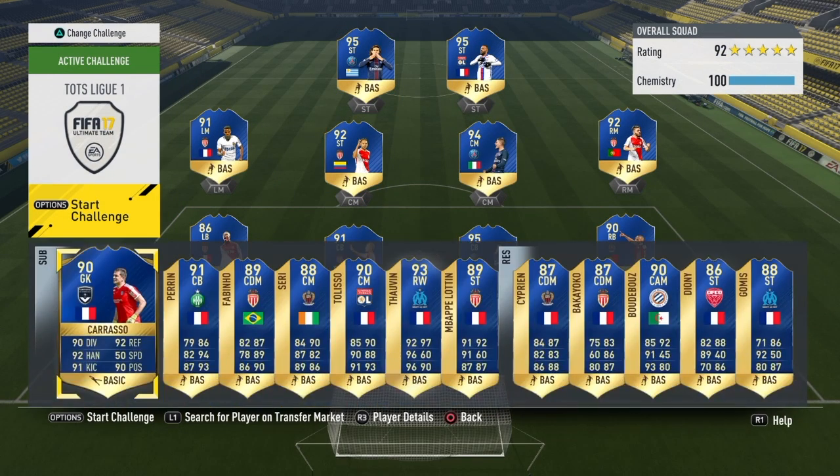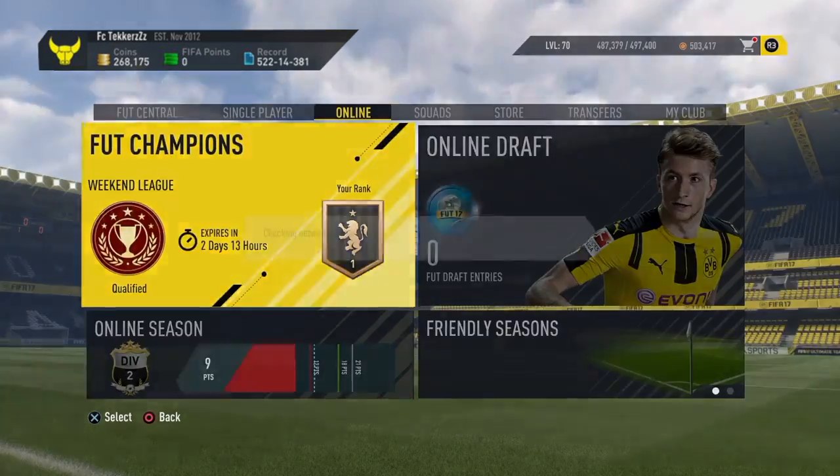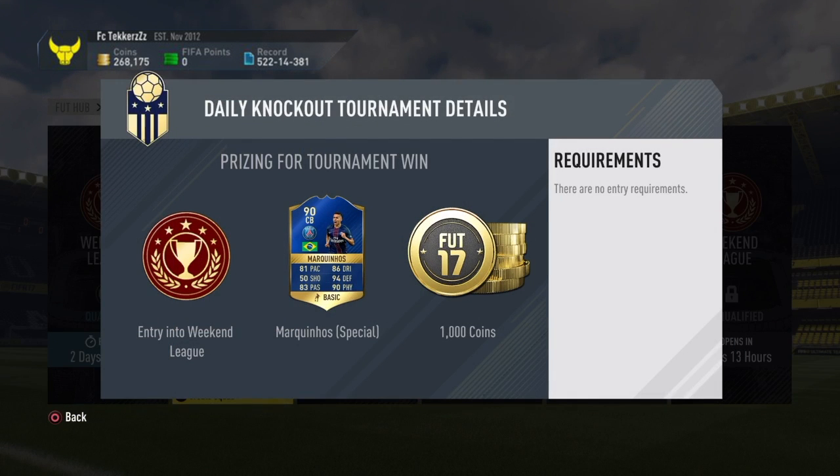But wait guys, that is only 23 players that EA have shown us on the game, which means there must be one more. That is right — there is one more player up for grabs to win in a special tournament called the Daily Knockout. It is this insane card, Marquinhos, centre back from Brazil, PSG. Look at his stats — absolutely insane: 81 pace, 86 dribbling, 94 defending, 90 physical, 83 passing. All you have to do is win this tournament and you can use him in any team you want — a league team with him at centre back or even sub him on in another team of your choice.